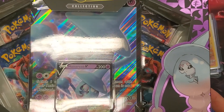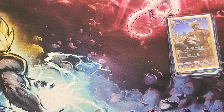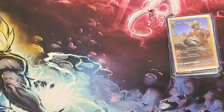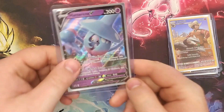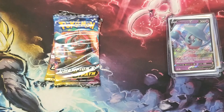That's it for that box. Now we're going to open up the Champions Path Hatterene box. We have the Jumbo Hatterene V, and with this box we get four packs of Champion's Path.